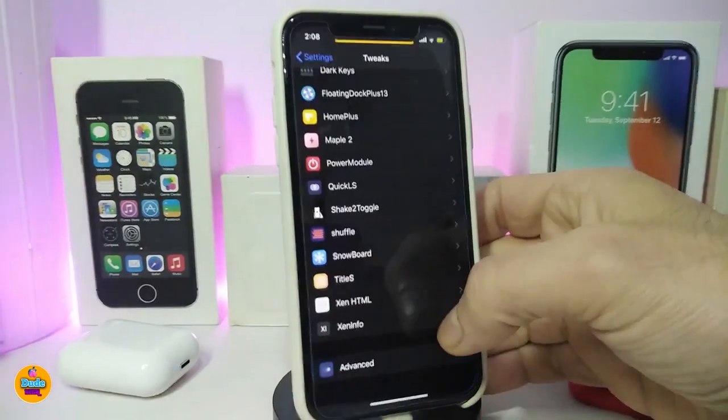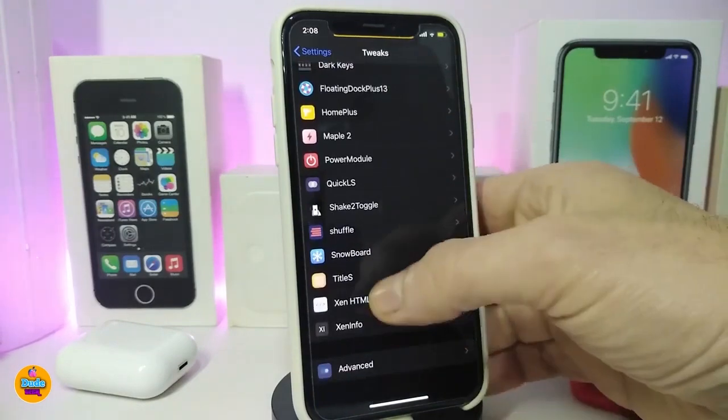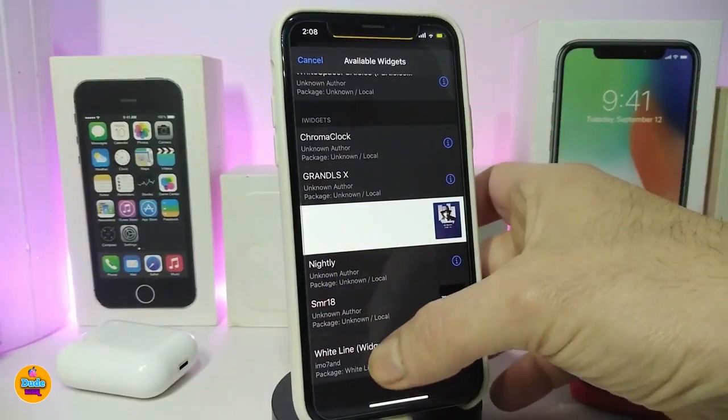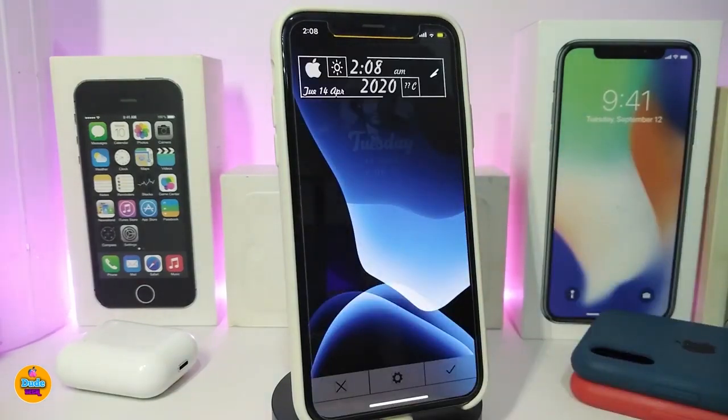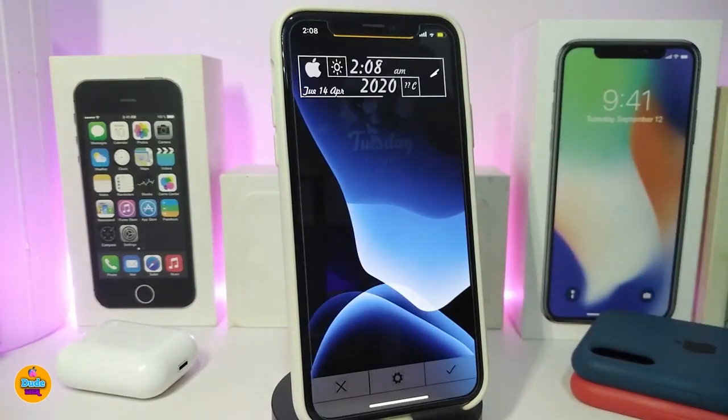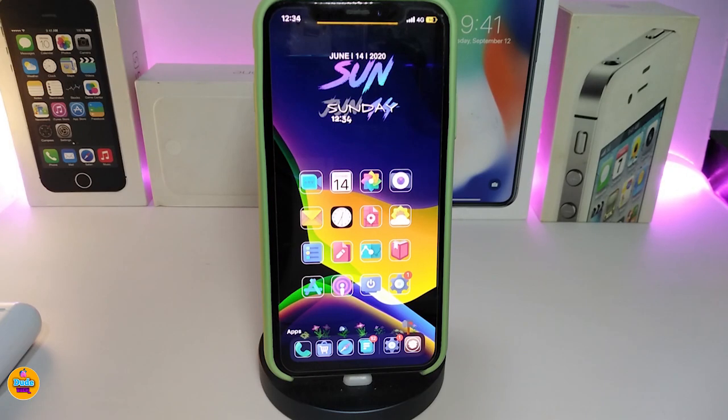Now let's talk about a widget. I'll navigate to the Accent HTML home screen to show you this one, which is called White Line Widget. Tapping on it, you can see it comes with the Apple logo, date and time, and weather if you have Accent Info installed. In the widget settings there are options for the clock, language, and your Twitter account — you can link Twitter to see notification counts. Once you're done, tap save. That's how the widget style looks.